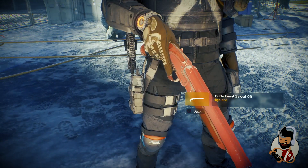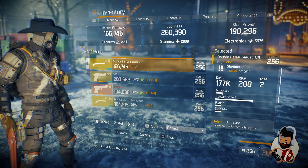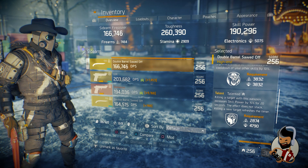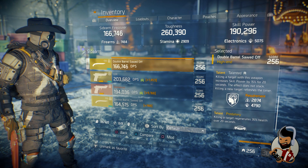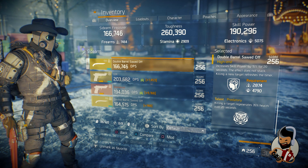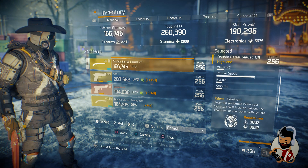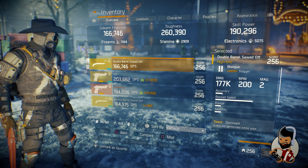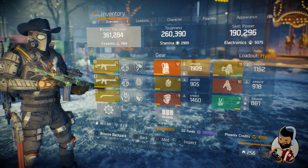My sidearm is a Bear double shotgun. I switch to it when finishing someone to proc the Talented and Predatory talents — Talented gives me skill power and Predatory gives me a heal over 20 seconds since I'm in health build. You can also headshot people very easily with that gun.